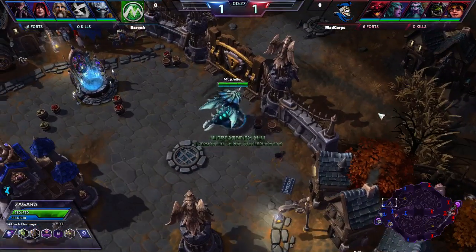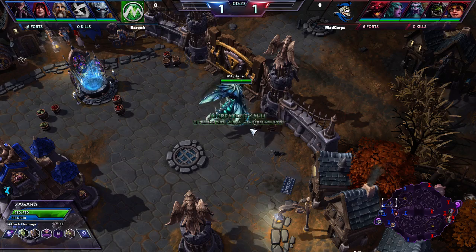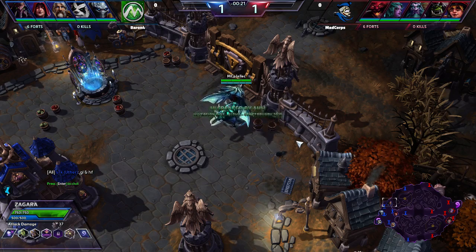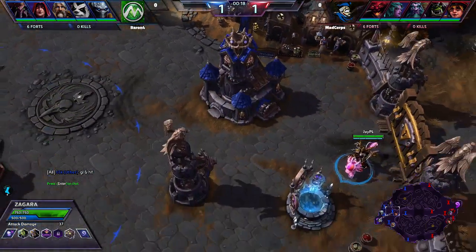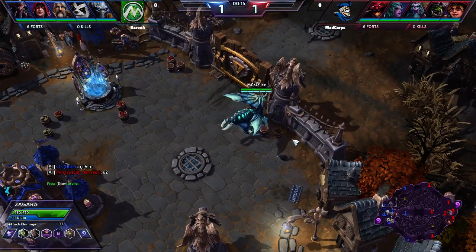We have spawned in to the Cursed Hollow. Ladies and gentlemen, spawning on the left-hand side in the blue trunks, it is Mad Corpse Esports. And starting in the top lane, it is going to be Jellic playing the Zagara with the Master Skin.